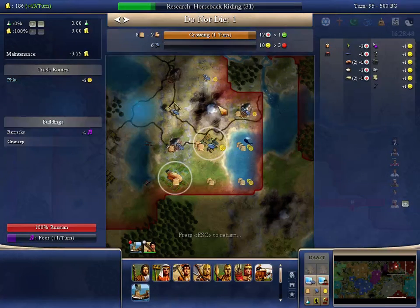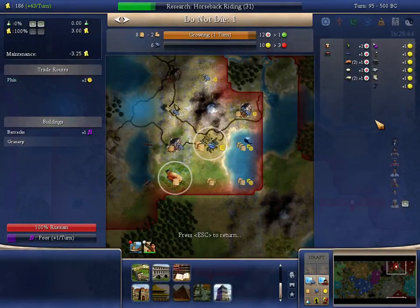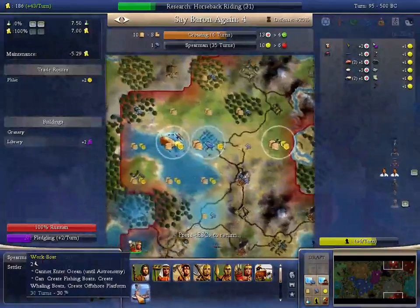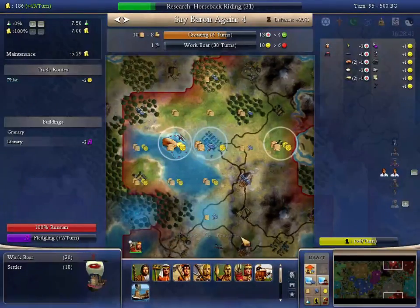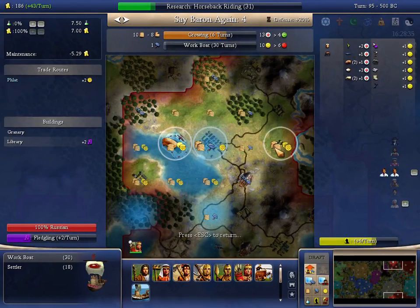So the choice is between the work boat and the mausoleum. If I were to swap over to a work boat rather than that, which makes sense because there's no barracks here — by the turn this city grows, there will be six hammers into a work boat, so that's not a problem.